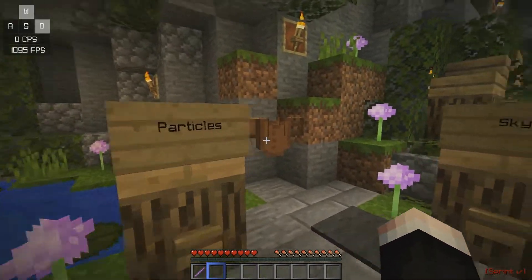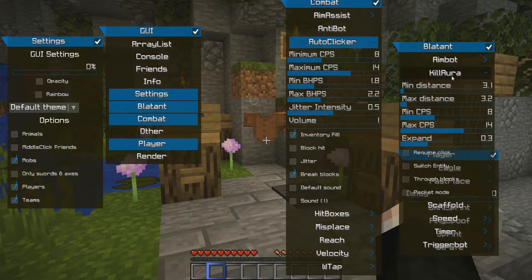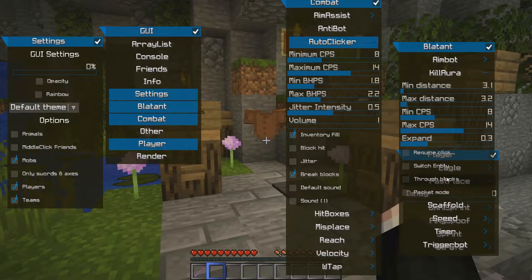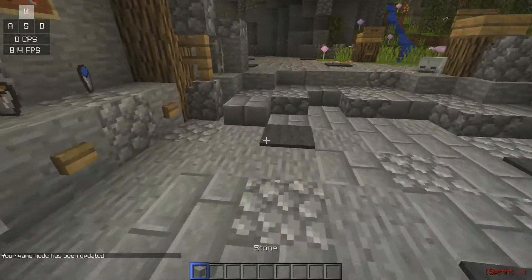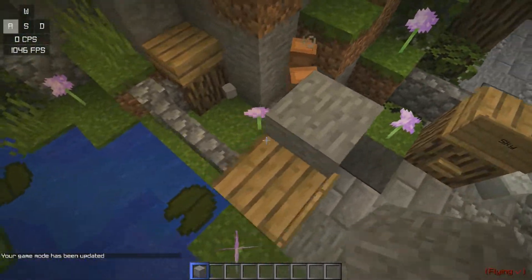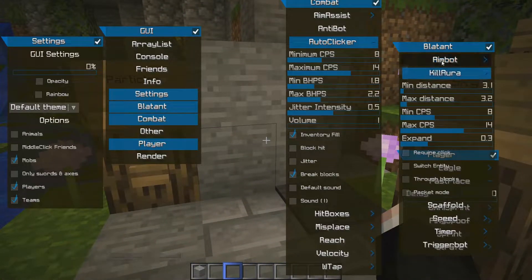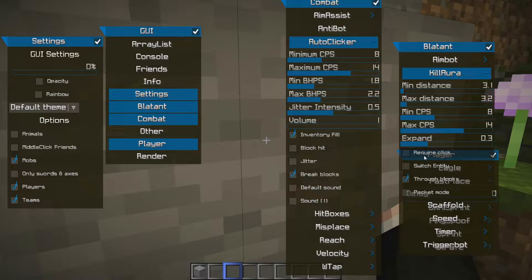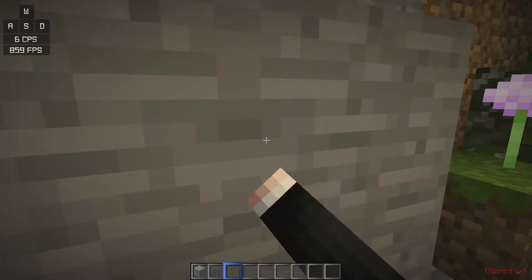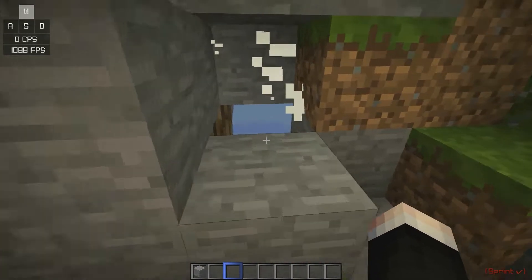Kill aura through blocks — obviously it's going to bypass on here and will probably bypass on most servers. I need a sword. Bye bye brother.